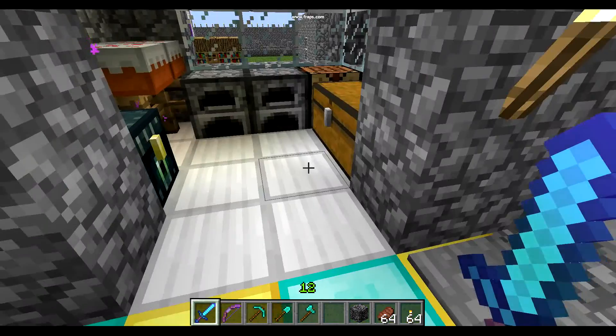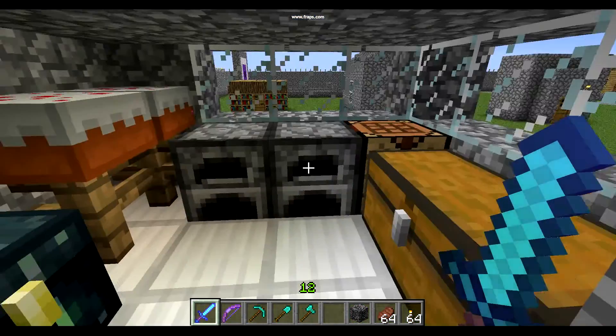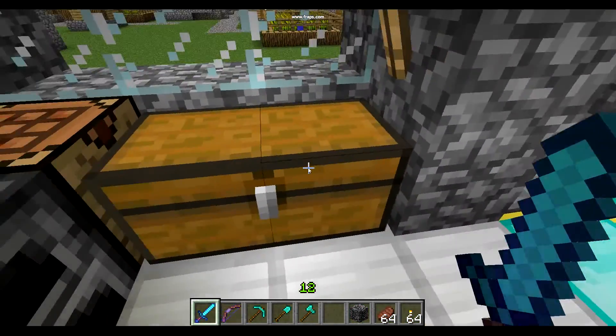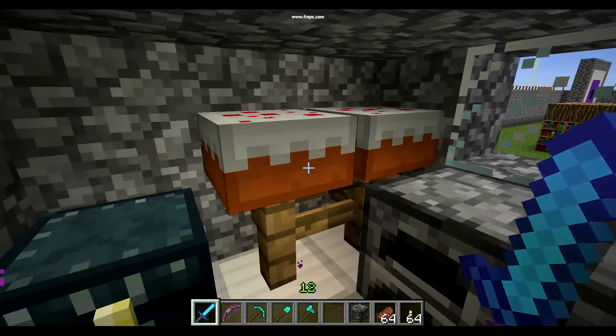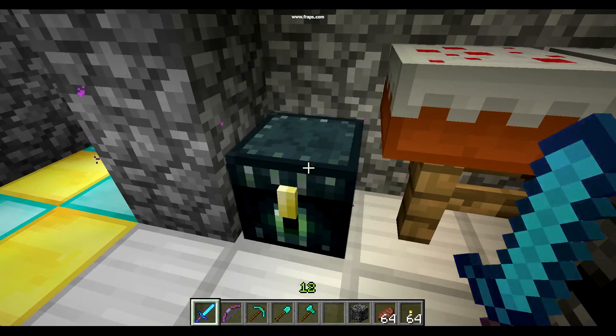So of course we have very secure doors here, and here we have a recreation room, some food and cake, furnaces are all stocked, more cake over there, and an empty ender chest.